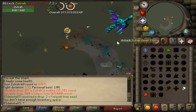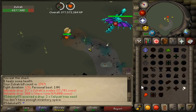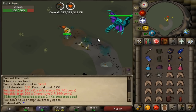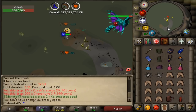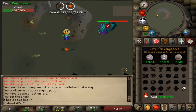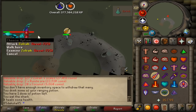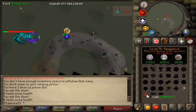When Zulrah is blue, he's in his Mage phase. A lot of people go into this phase thinking he's only going to use Mage attacks, which is false. You do want to use Protect from Mage, but Zulrah is also going to throw some Range attacks in. Sometimes he goes hard and just pounds you with Range attack after Range attack. Do not switch your prayer though — it happens to everyone occasionally — just keep your Protect from Mage on. This is the phase that Zulrah can really beat up on you.